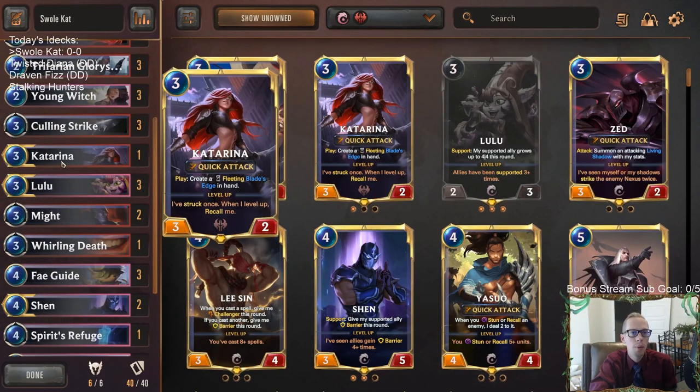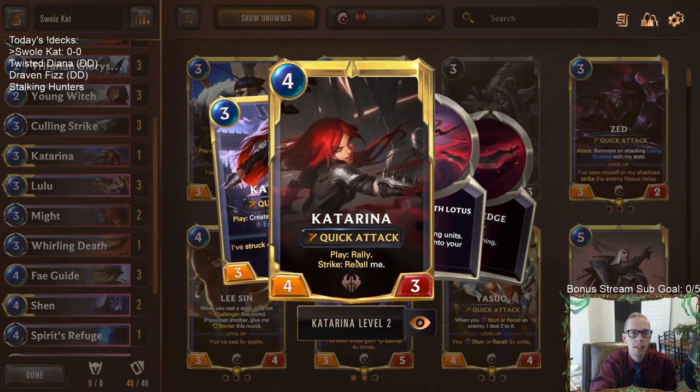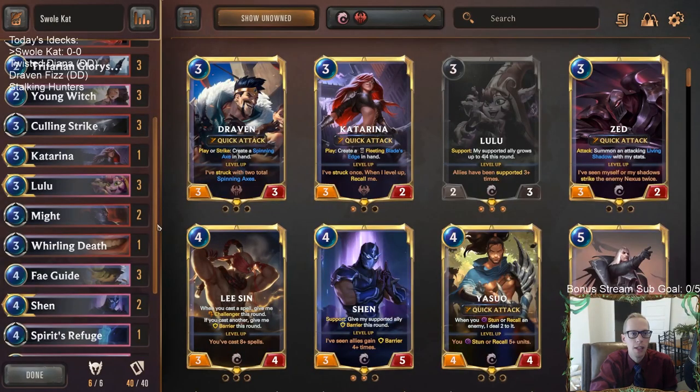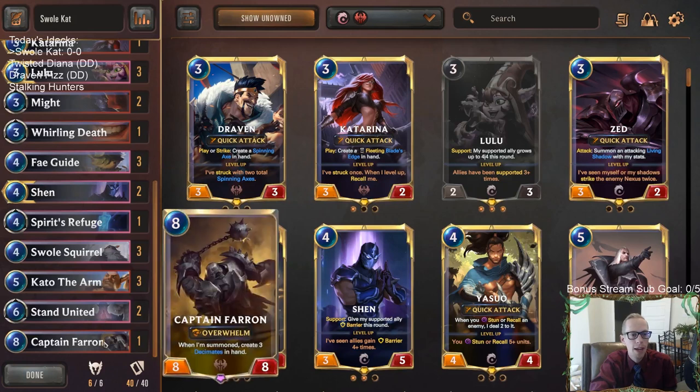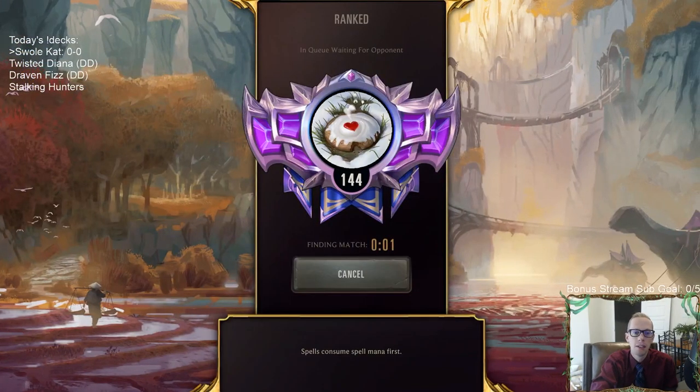Katarina is in here to help give us multiple attacks, because when you have your support stuff going you really want to be able to rally and get more attacks. That's where Katarina helps us. At the top end we have one Captain Farron — if our opponent is stabilizing and we're not supporting too well, just play Captain Farron, create some Decimates, and that can help your problems go away. We're going to play five games in ranked and see how we do.